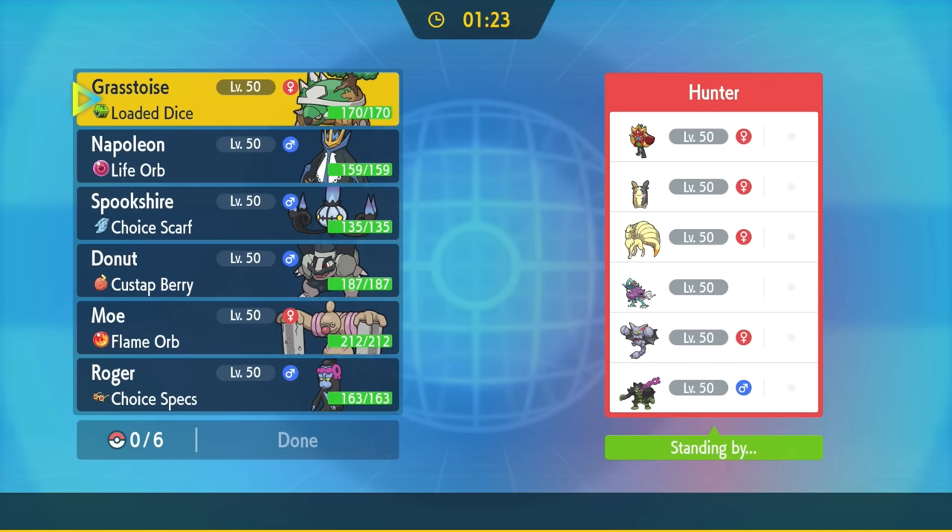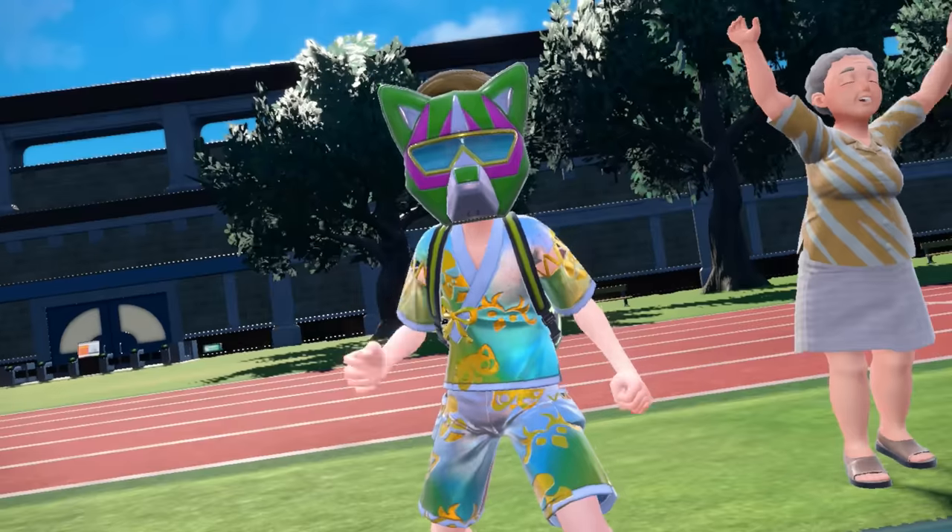Ladies and gentlemen, the Scarlet and Violet Teal Mask DLC has brought so many fun things to the game that competitive Pokemon is just in a spot right now that is honestly insane. It is so much fun and I'm fully trying to take advantage of all this new stuff. This is one of the most insane matches I've had in this game. You're not gonna believe how this one ends and we've got some really cool strategies going on here. This one is against my good friend Cypher, who is also a YouTuber — his link will be in the description. Leave a like on the video if you enjoy, I really appreciate all the support and let's get into it.